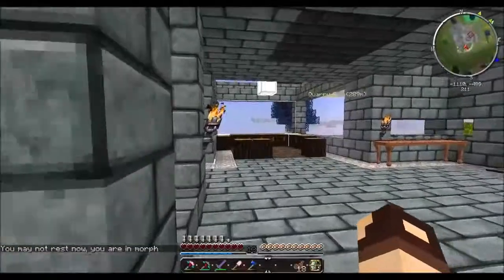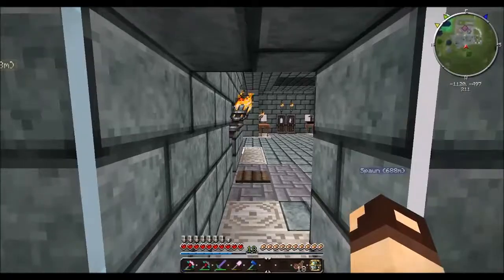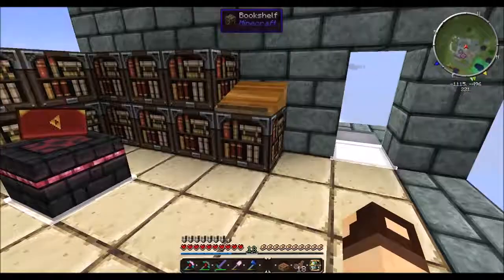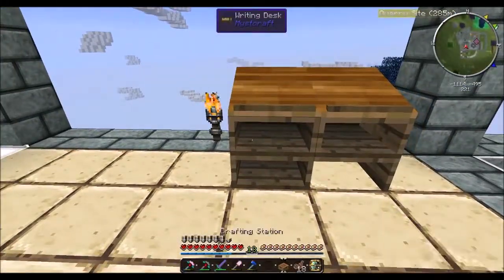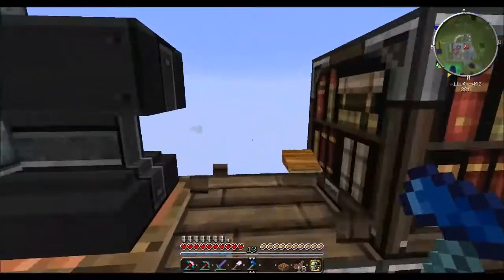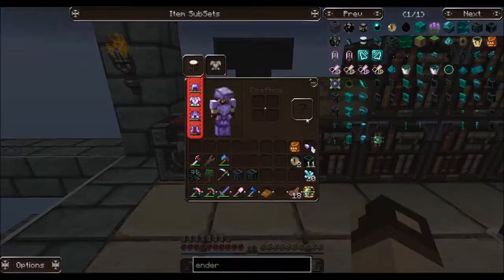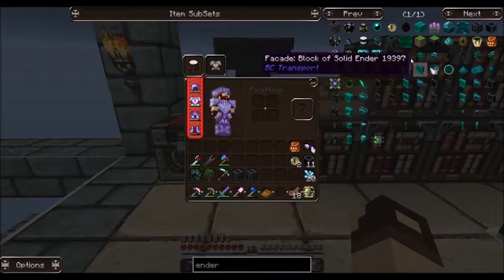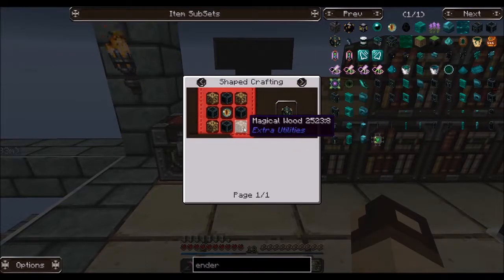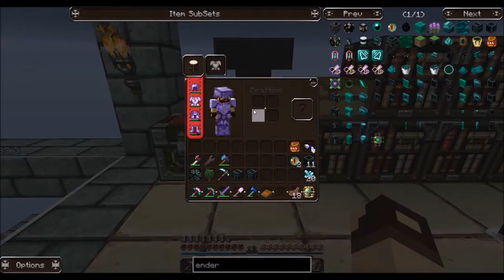Upstairs we go. I've been needing enchanting tables everywhere. We'll grab this bookshelf and place it right here. So we have to make eight of these things and each one requires four books, so we need 32 total enchanted books. We don't have enough levels right now, but we can grab a stack. If my math is right, there's two sets here. So we need four of these guys — there's 16 and 32. Plus we need bookshelves.